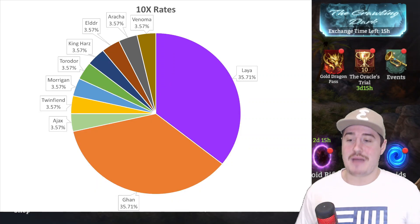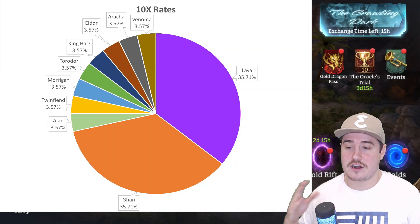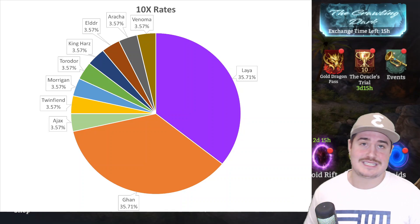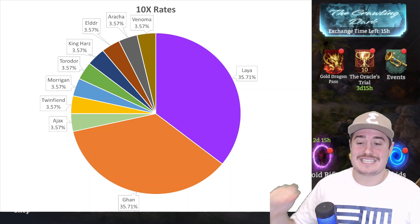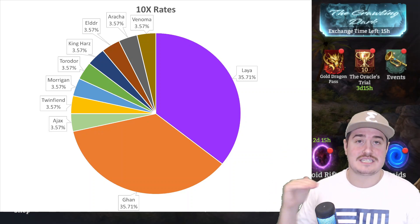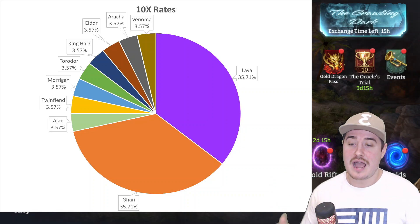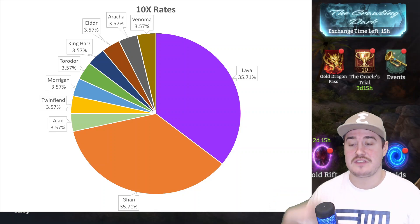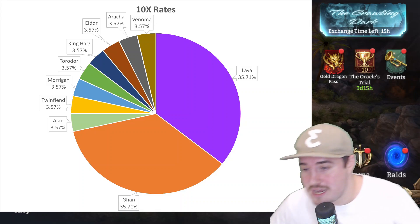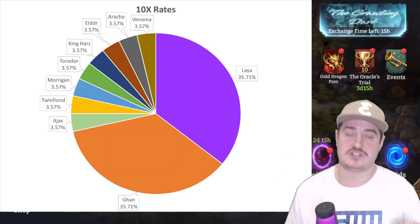This is what it's all about. The chance to get Gon or Leia is 35.7% — very, very high. That's showing you the significant increase the 10x brings to the highlighted heroes. However, look at that suppression of the rates — the decrease in chance to get the other lords goes all the way down to 3.57%. This is why so many content creators are telling you maybe this is a time to hold off.